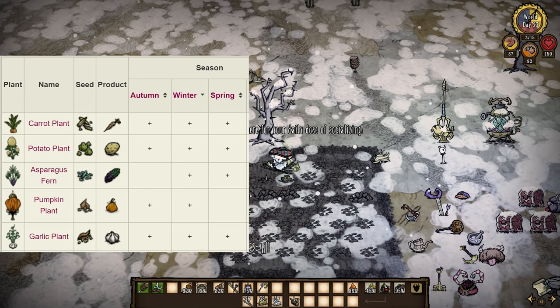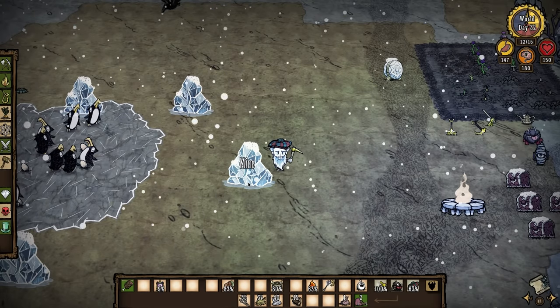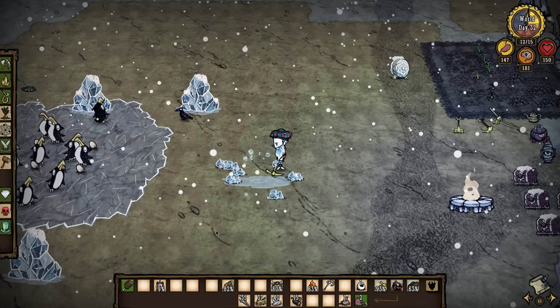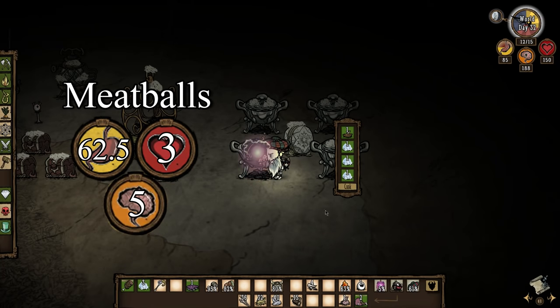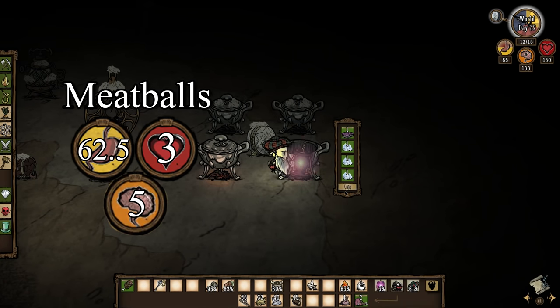Pumpkins are very good for raw hunger and cooked potatoes are awesome for health. For crockpot dishes you can cook up meatballs for monster meat. If you mine the glaciers that spawn around pengull nests then you can get ahold of lots of ice which is a very efficient filler for meatballs. Any extra garlic or carrots you grow in farms can also be used as meatball filler, but the other winter crops restore plenty of hunger on their own.